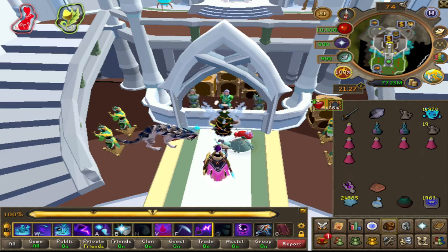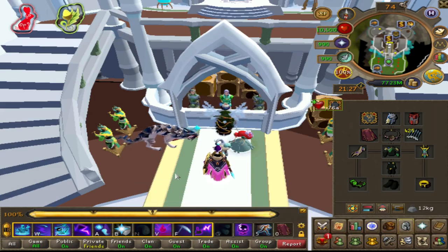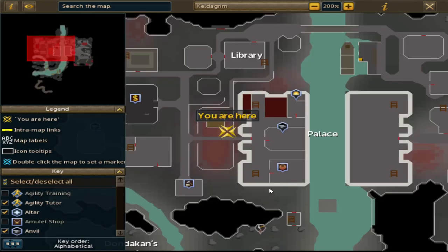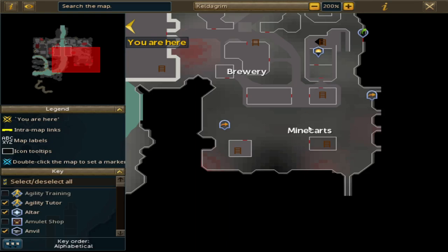So I currently have a task. What you need to do is get your ass to Kaldagram, and I'm going to tell you the steps. You can either teleport there yourself, or you can use the minecarts from the Grand Exchange. If you use the minecarts from the Grand Exchange, you end up either over here or over here.